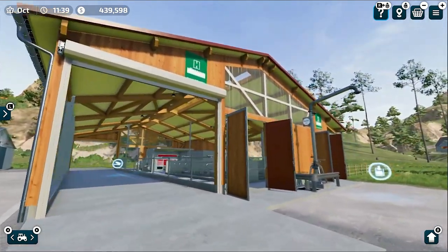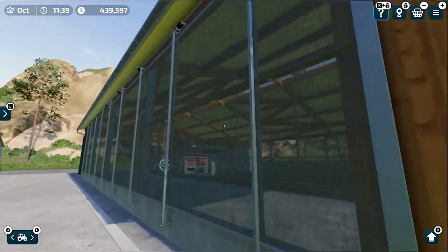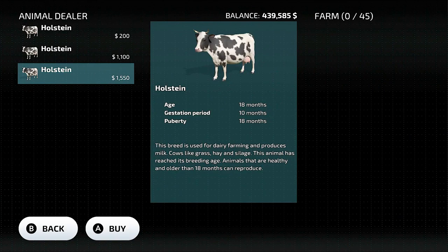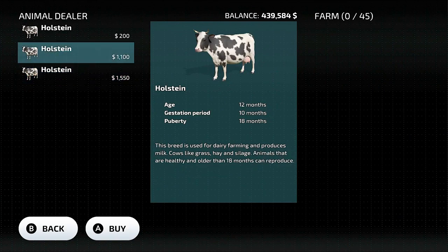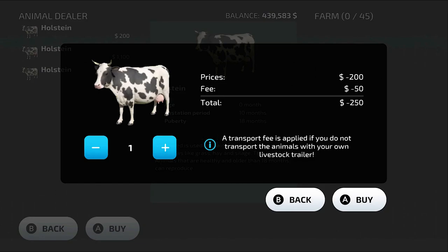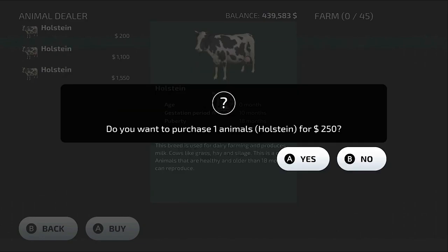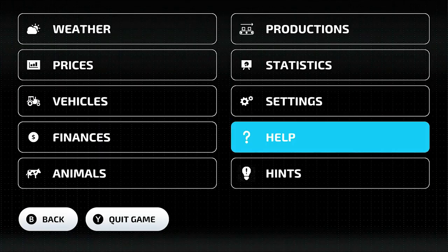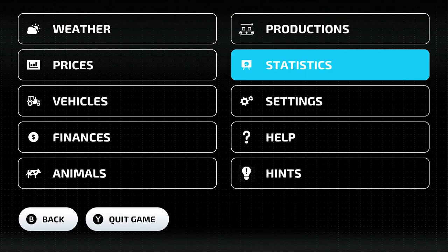Now let's get some cows for our farm. The one at 200 is only zero months old — basically a calf — so I wouldn't buy that one. We're going to buy the older ones, around 28 of them, which is the maximum number.